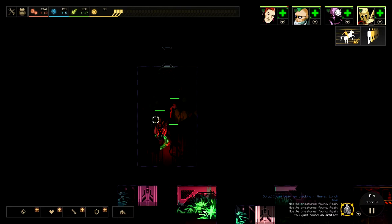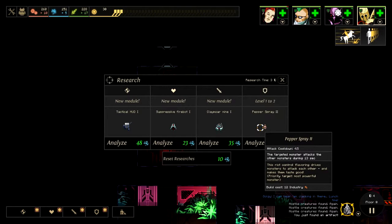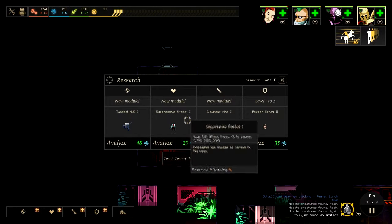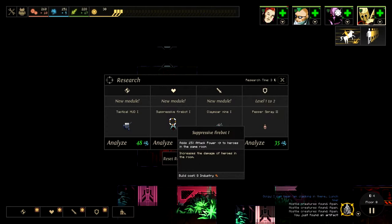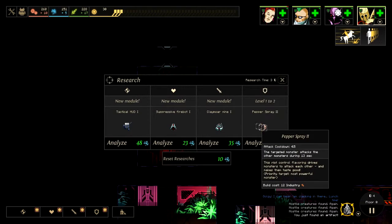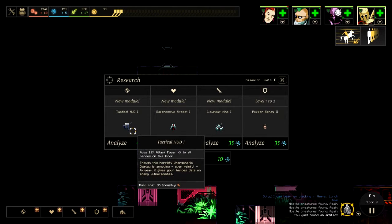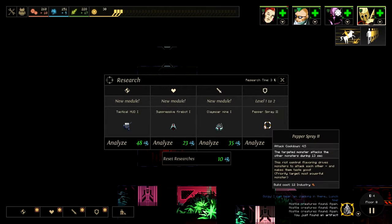We got a science machine — cool, an artifact, it's like a science machine. I like the one that adds defense more than the one that adds offense. What is this — tactical HUD to all heroes on the floor? That's pretty useful too. I don't know, it's probably super useful.